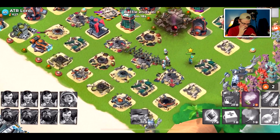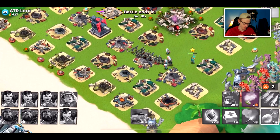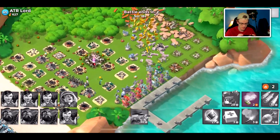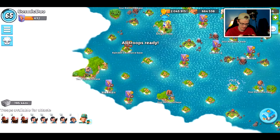A lot of our zookas stayed alive but none of our heavies did. Maybe I should think about swapping in another boat of heavies and swapping out one of my zooka boats, because they just seem to be dying too fast. That attack didn't matter since we took it out fast, but it's something to consider.